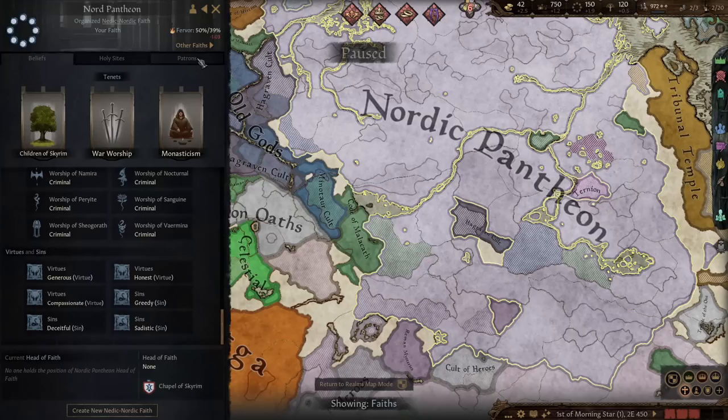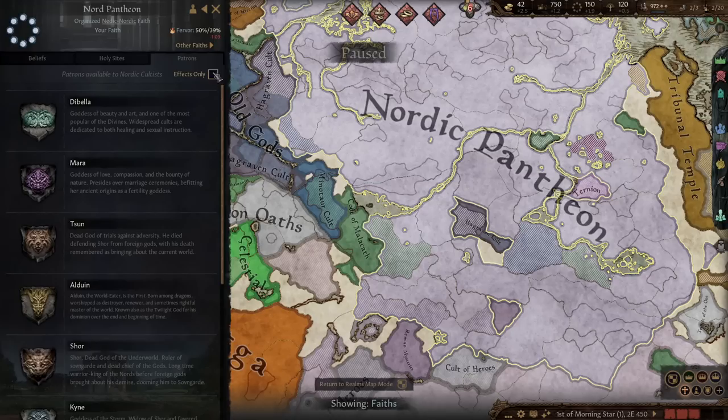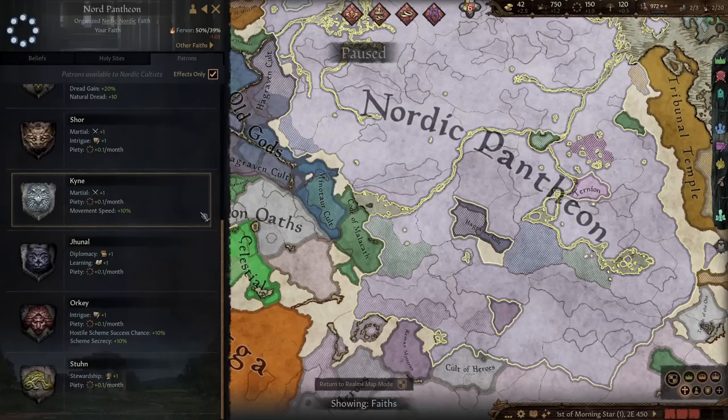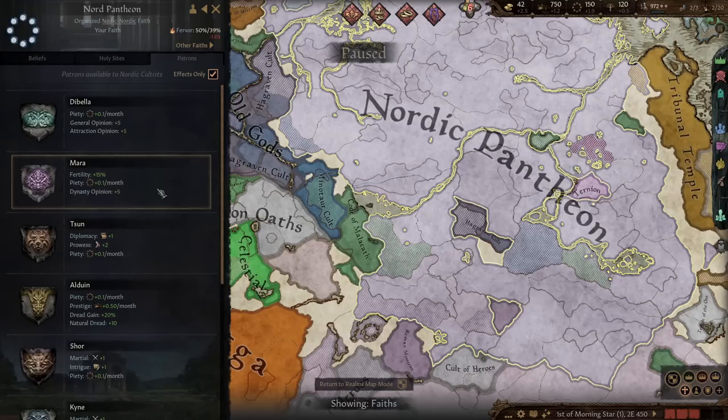We can also choose a patron god — our favorite of the pantheon — each giving us a benefit. There are bonuses like stewardship and intrigue. I'll leave it for now, but once we have an idea of what we're doing, this will be our first place to go to pick bonuses that support our strategy.